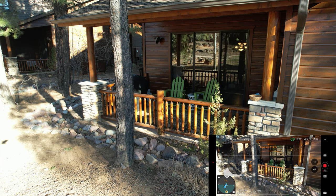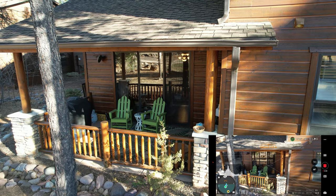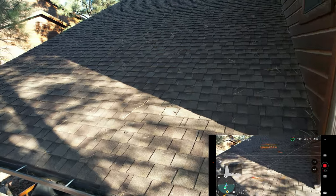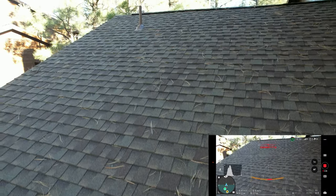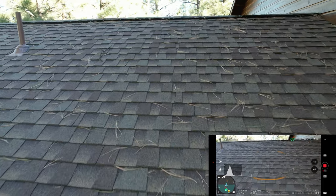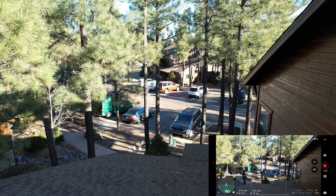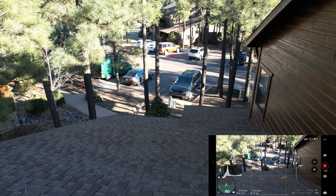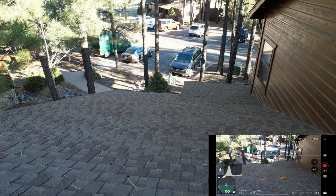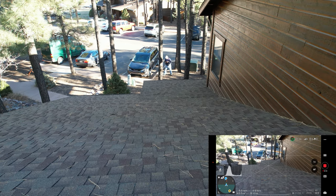That looks pretty good. We're kind of close to the trees here. Let's see if we can get above it and go over the top of the roof. I'm not sure how the drone is going to take this, but we're going to try it — we've got obstacle avoidance on. The drone is seeing all these trees and it's not liking it. It may be difficult to do what I wanted to do here. That's me standing next to my brother's minivan — this is a situation where I wanted to have eyes on the drone.